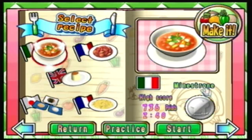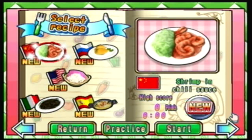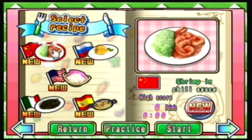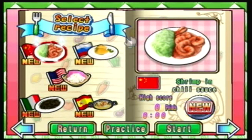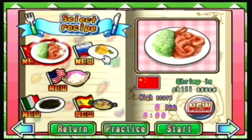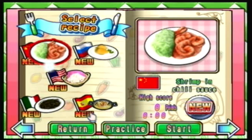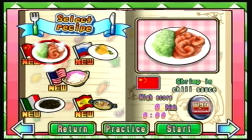Hey guys, it's Madam Wario, welcome back to more Let's Play Cooking Mama. We're moving on to page two this week which incorporates five brand new recipes, starting with one from China — is that the Chinese flag? I'm usually good with flags. We have an American recipe, an Italian recipe, and this other one. I'm really bad with flags right now, so don't listen to me.